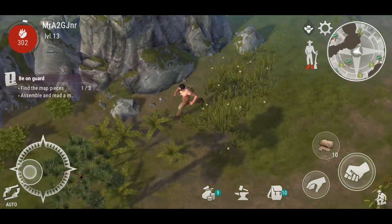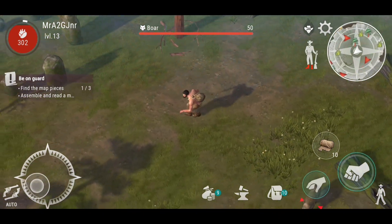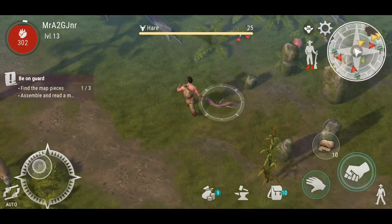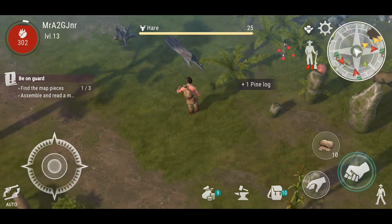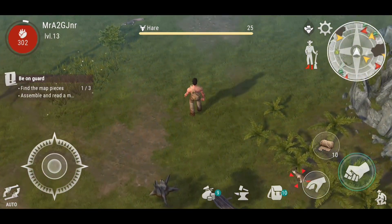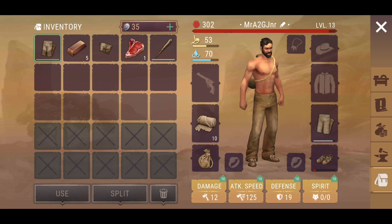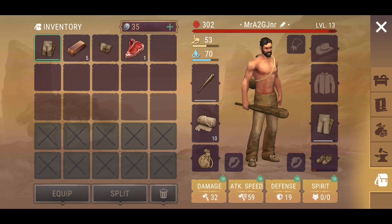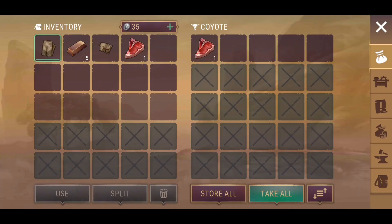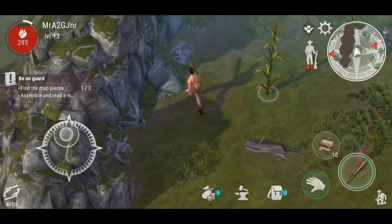I'm going to go over here and just see if there's any other lootable areas we can get our hands on — maybe find a weapon, maybe not. What I'm probably inclined to do, which to be honest I haven't done in quite some time, is just find enough sticks to make a wooden club. That's probably the best thing for me to do right now. I haven't used a wooden club in such a long time. This is obviously going to drastically increase my attack, which is great.